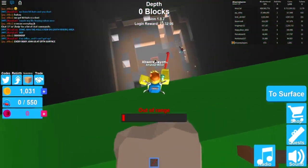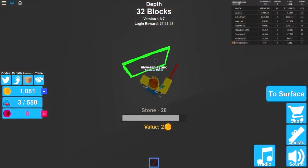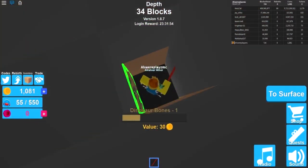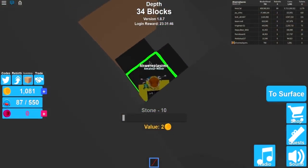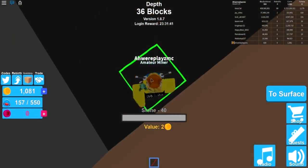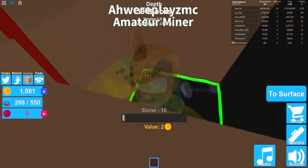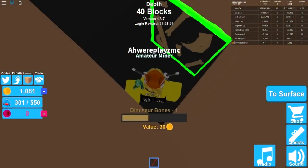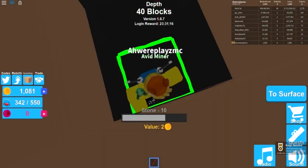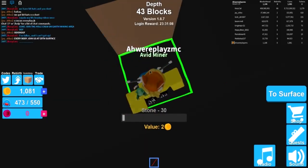Here we go with the crowbar! Fossils, oh, and a chest — nice! Let's fall down a hole. Dinosaur bones sell for 30 each, copper for 80 each. Let's keep going. We got dinosaur bones, fossils, and copper all in one spot — that's insane! More dinosaur bones over there too. We're 42 blocks down — this is really cool.